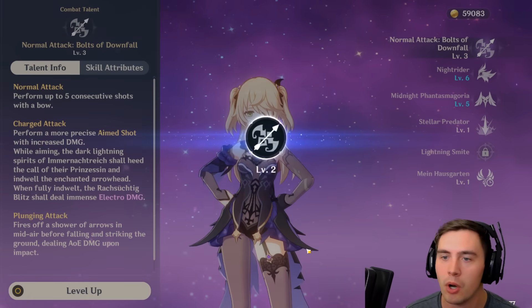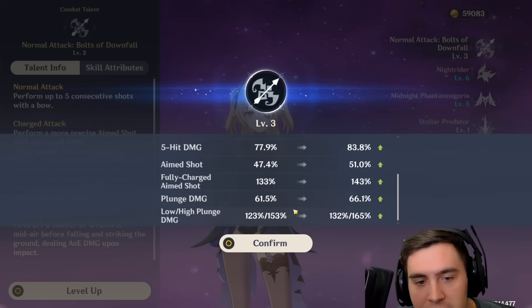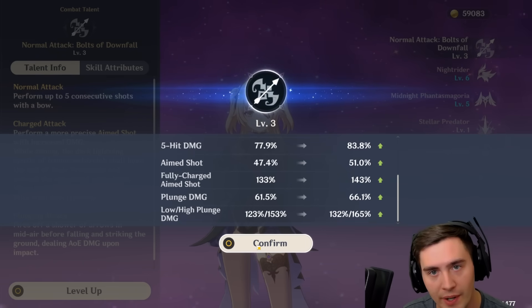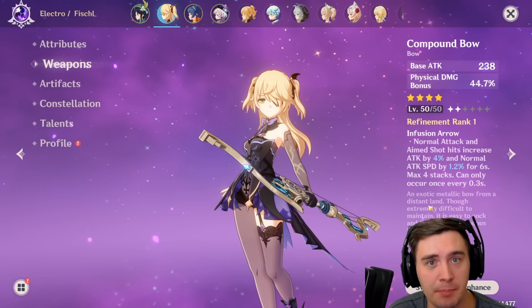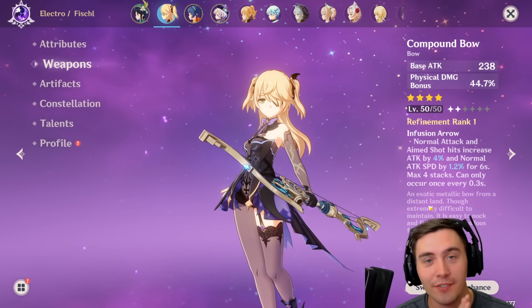But if you haven't done any of this stuff, make sure you do it ASAP. We're going to upgrade it, and we're going to become a deadly beast. You can see all of these attacks — aim shots, the fully charged shots, plunge damage, everything is going up. Another thing to remember is attack speed is extremely valuable. If you can attack faster, that's more DPS. And in any game ever made that has this stat, it is very valuable.